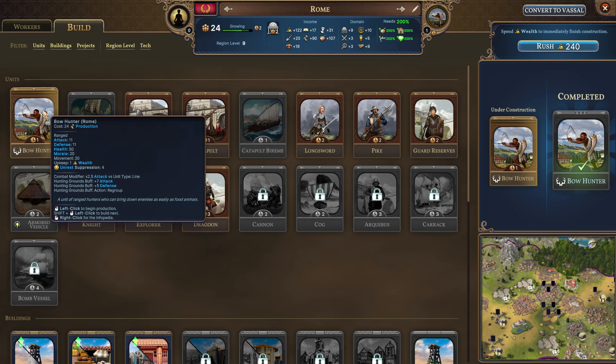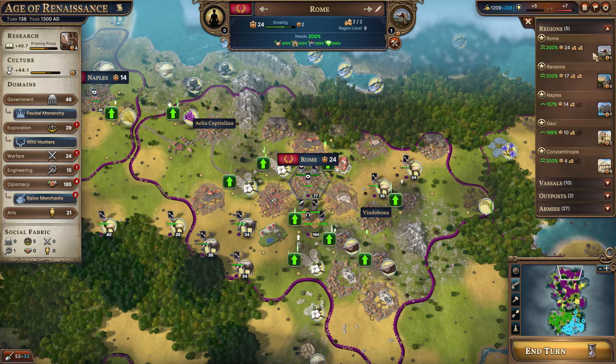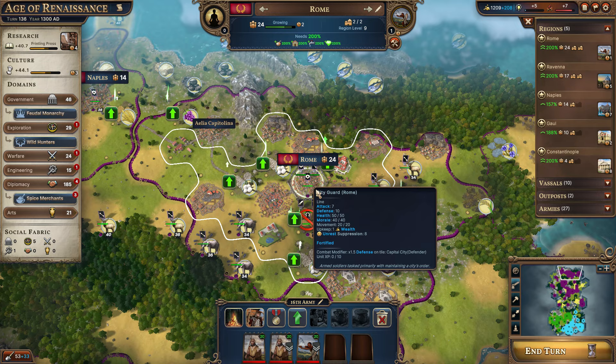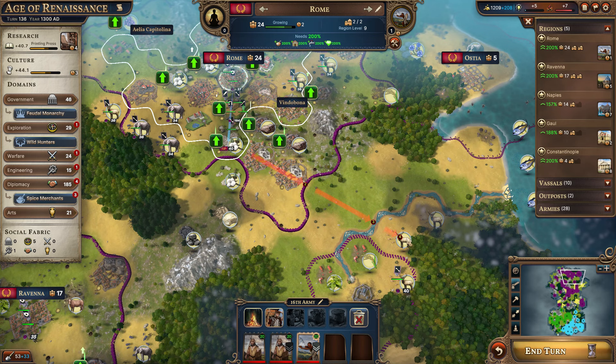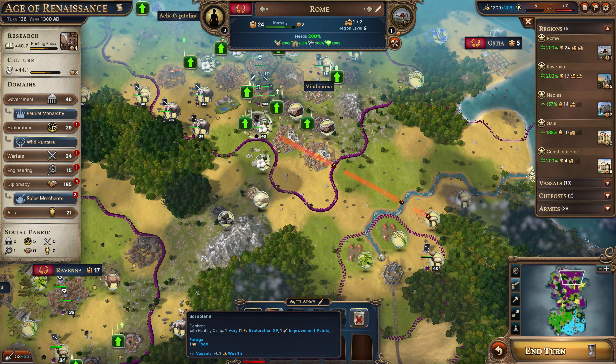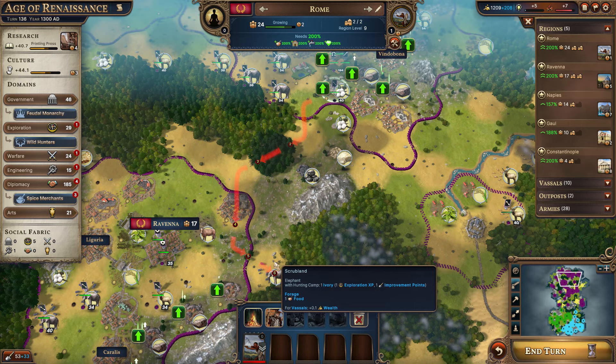Rome needs to continue the construction of these bow hunters. I wish we could stack them. So we're going to send this one over to... Okay, so neither of them need food; we're going to do this location first, then this one, and then we'll do the one over here. Actually, this gives you the exploration XP and improvement points — so we should move over there first. We'll check if there's anything else we want to rush out.